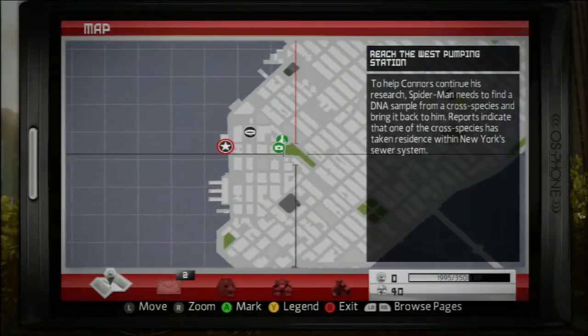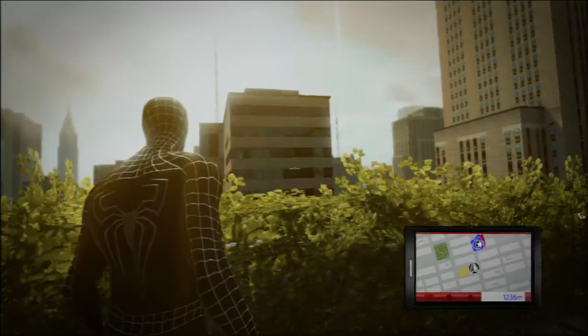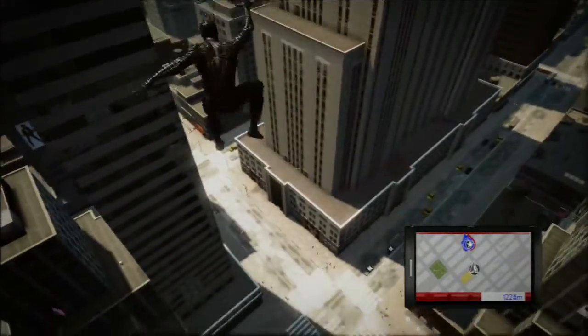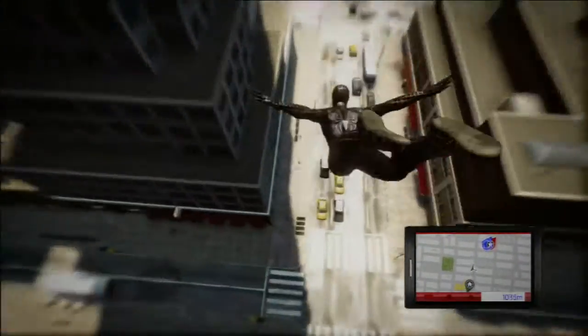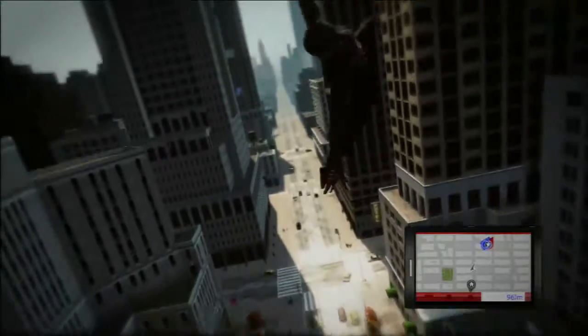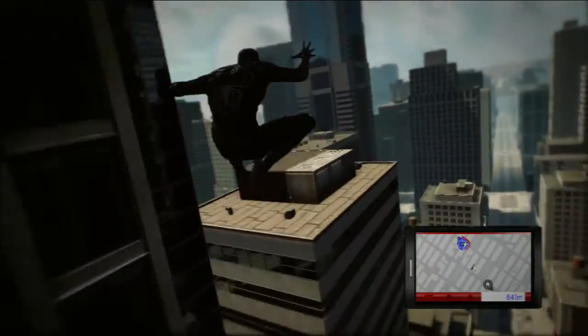So what's going on guys, this is a tutorial showing you how to get different costumes in the Amazing Spider-Man game. Firstly, what you're going to need to do this is to have completed the third mission and unlock the camera. You will also need to have changed the date on your console. The easiest way to do this is just go to your console settings and change your date to the 1st of the 1st 2013.